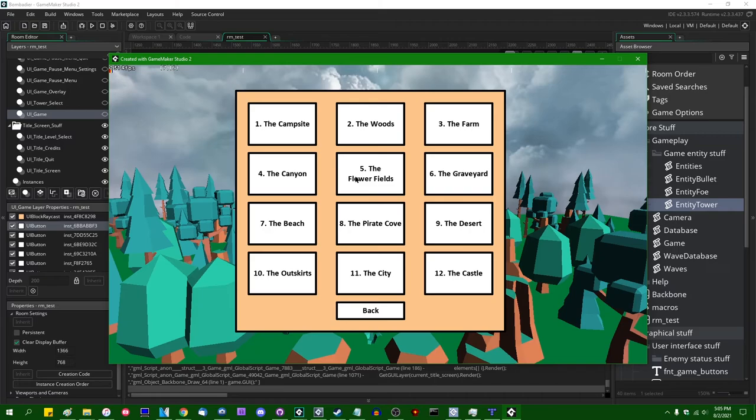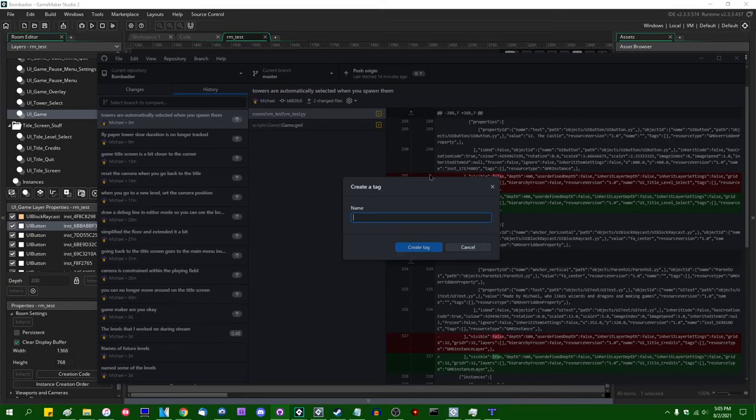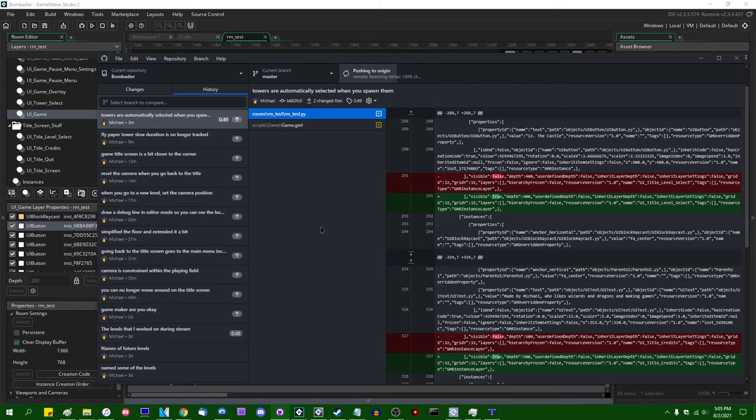There are eight more levels to design, and I'd like to do the rest of the level design in the live stream, plus adding hills outside the stage boundary. This week's version is tagged 0.49 — last one was week 48. I'll push that to origin and tag a release as week 49 with 'see the task board for more details,' marked as a pre-release.